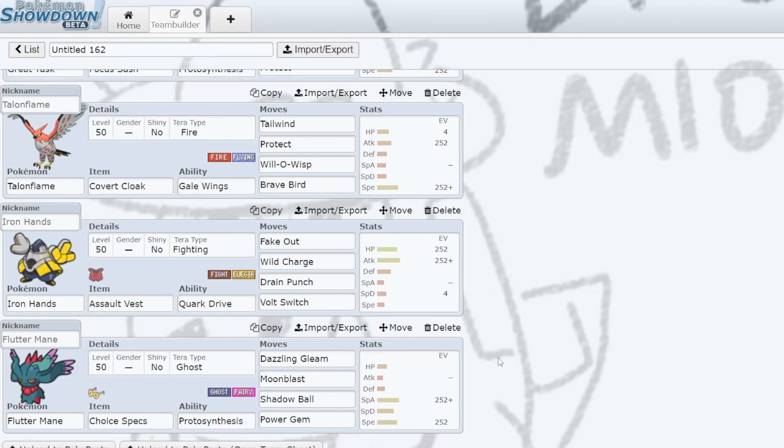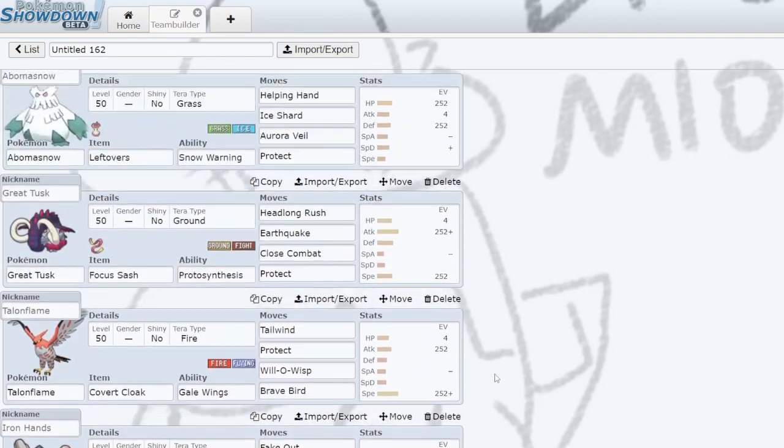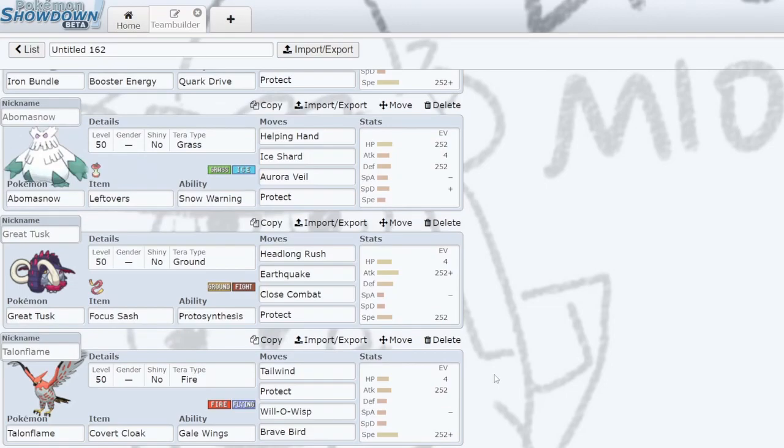I tried a couple of different Pokemon in the last slot, and right now I'm trying Choice Specs Fluttermane — Modest Choice Specs Fluttermane. I figure I can lead it next to Iron Bundle or Talonflame, get Tailwind up, and do stupid amounts of damage. Sometimes I think that's really going to work for us, so that's why it's here. That's the team — do you like it, do you hate it, what would you change? Let me know in the comments. Let's jump into those battles.